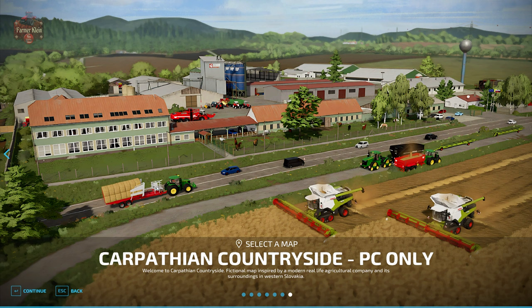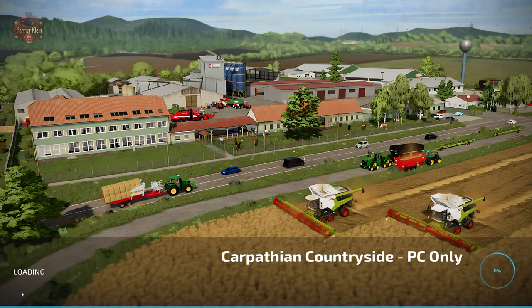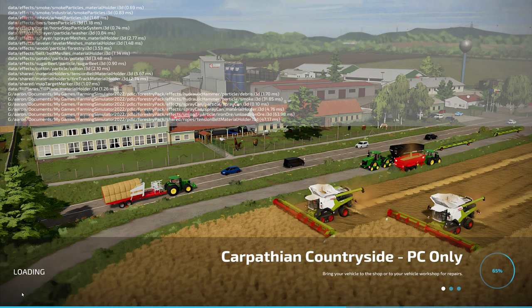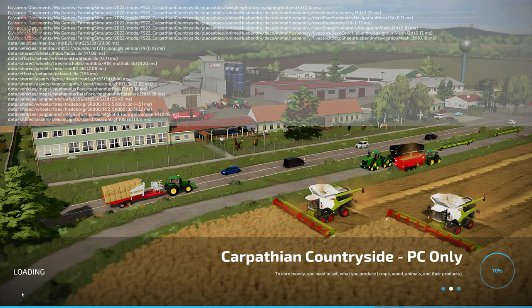Now we can launch the game and see what we have. When testing like this, be sure to start a brand new save game so you won't run into any conflicts from an ongoing save. I'm starting up a brand new save game here on Carpathian Countryside PC only. Be sure to also have the new meat factory add-on mod checked in your mod folder. I'm going to hit the tilde key to bring up the log so I can watch the map load in. If you haven't enabled the dev console, I strongly recommend doing so — I have a video on that in my playlist, linked in the description below. We can watch the map load and check for any errors.